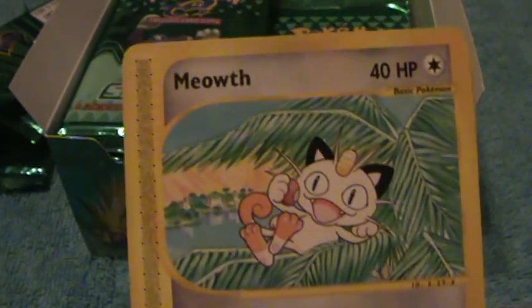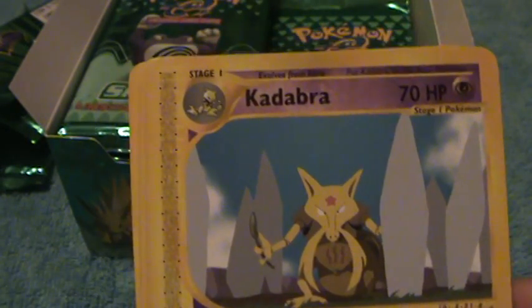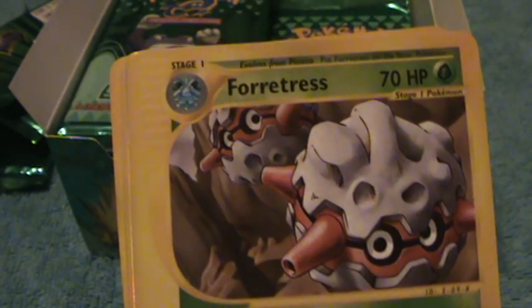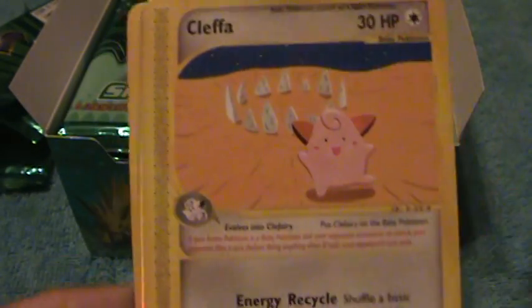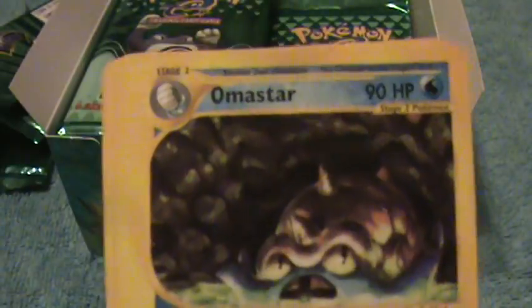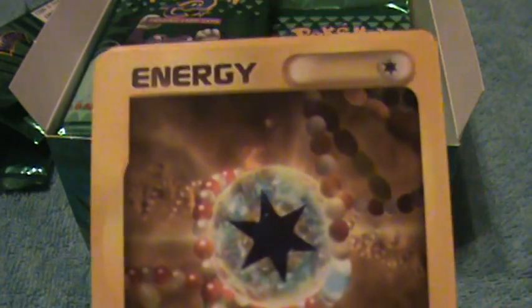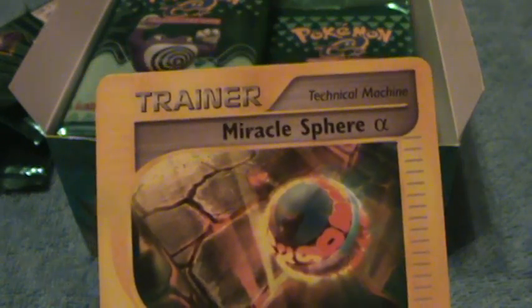Oh look, it's Meowth, Snorlax, Kadabra, Forretress, Cleffa, and Nidorina, sorry. Omastar, Energy, and Trainer.